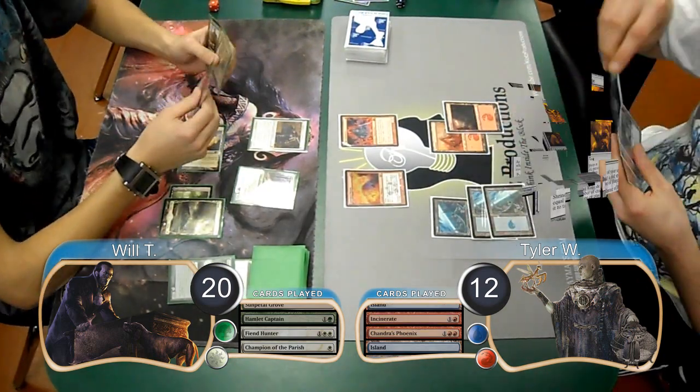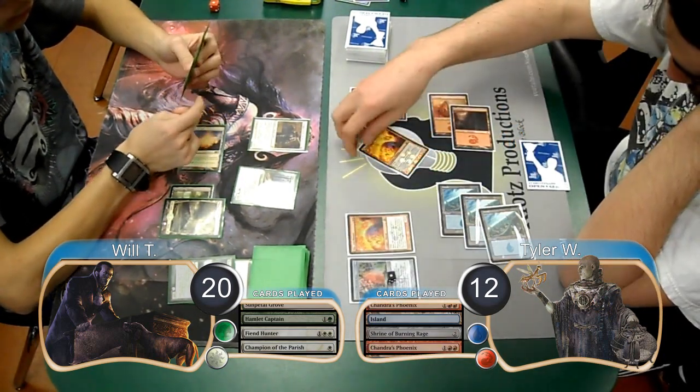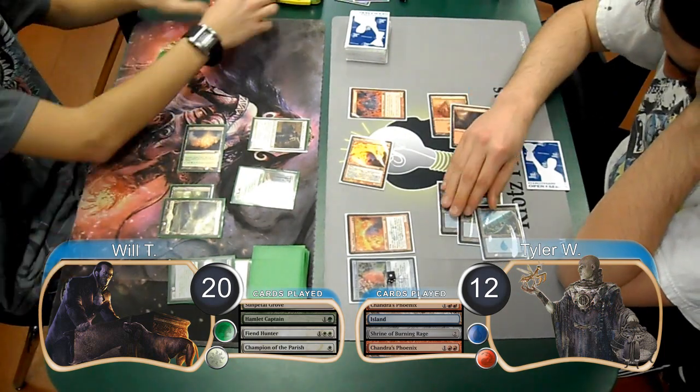For Tyler's next turn, he started off by putting a Shrine of Burning Rage into play. He followed it up with a second Phoenix, adding a counter to the Shrine. Then for combat, he decided to attack with just one Phoenix, dropping Will to 18.